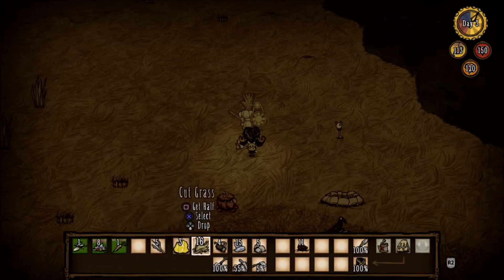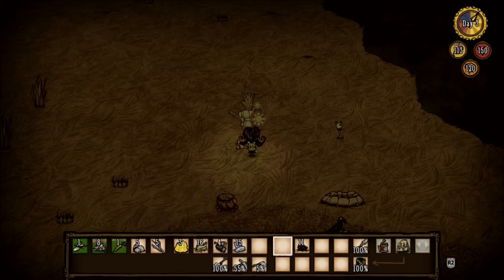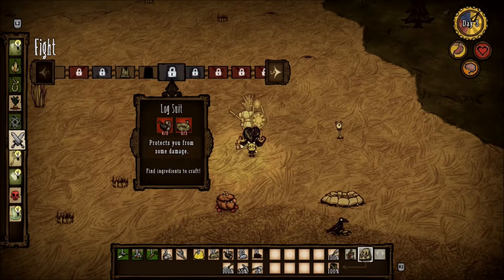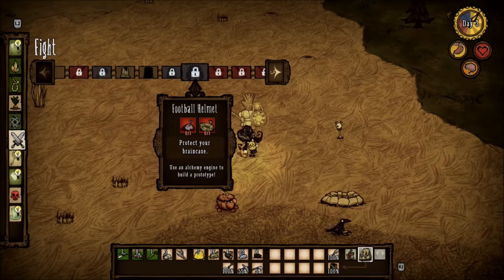Alright, so we're looking pretty good right now. We've got our log suit. I want to try to make a football helmet, and I'm not exactly sure what I need for that. Let's take a look. It should be in the same section. I need a rope and a squiggly pig thing, it looks like. So I need to go kill a pig.